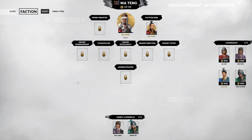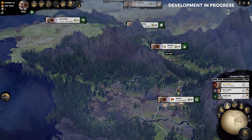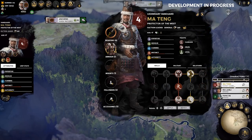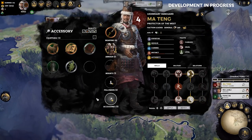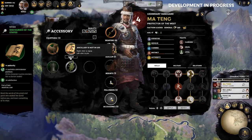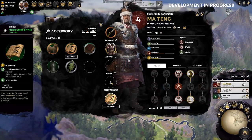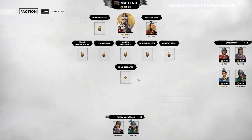However, is this necessarily the best use of each of these characters? No. I'm going to open Ma Teng's character panel, and in my accessories, I've come across a text called the Discourses of the States, which allows me an early additional administrator slot, as well as some authority and satisfaction buffs, which don't hurt either. I'm going to equip it, and as we can see now in the court, we have an administrator slot open to us.